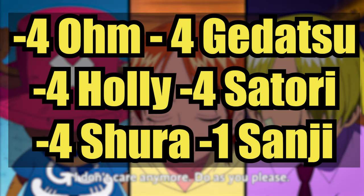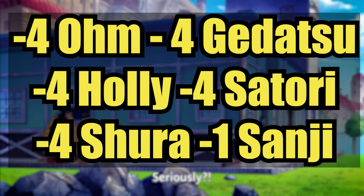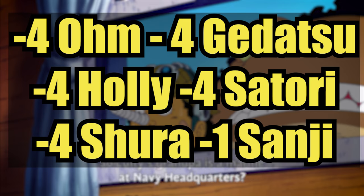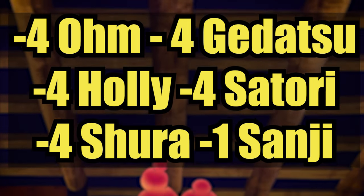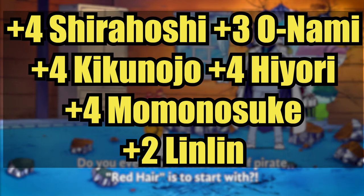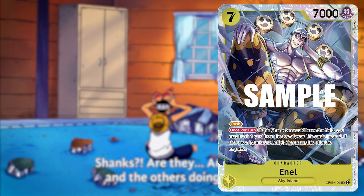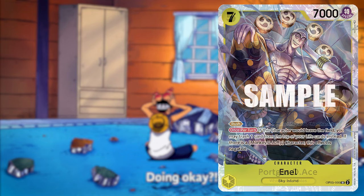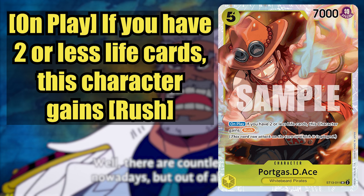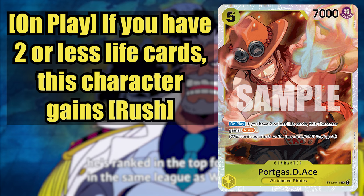If you want to keep the Sky Island core, you can stop there. However, I'm recommending you dump all of it: minus 4 Ohm, minus 4 Godatsu, minus 4 Hali, minus 4 Satori, minus 4 Shura, and also drop 1 blocker Sanji to make a little more room. We're keeping the 2 NLs for now but will replace them when Starter Deck 13 comes out. In their place, add 4 Shirahoshi, 3 Onami for the banish, 4 Kikunojo, 4 Hiyori, 4 Momonosuke, and 2 more Linlins. When Starter Deck 13 comes out, switch your 2 NLs for 2 five-cost Ace — he has Rush and 7k attack but costs 2 less, with the only condition being you need to be at 2 or less life to get the Rush, but as Enel you're always at 2 or less life.